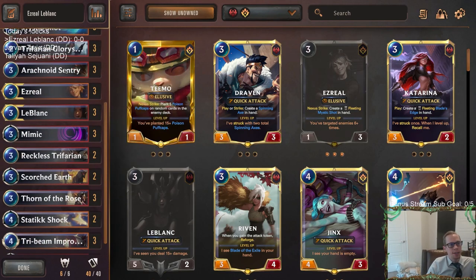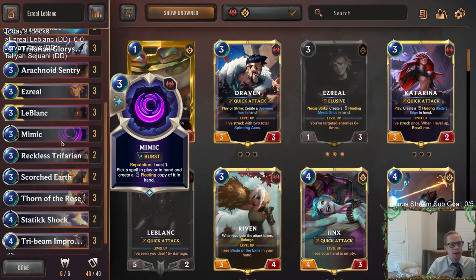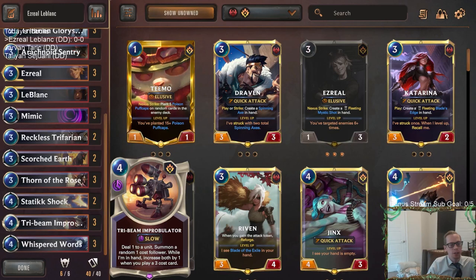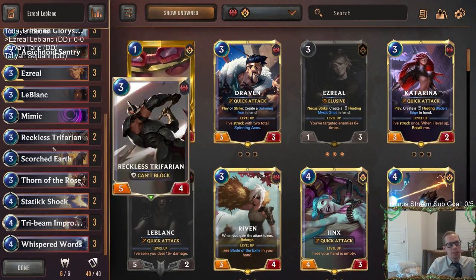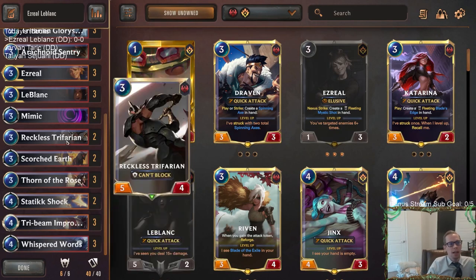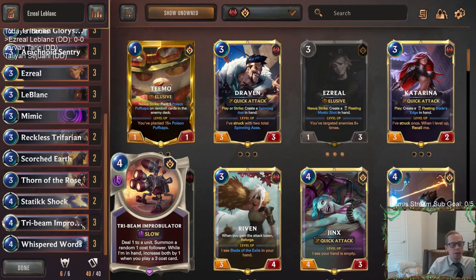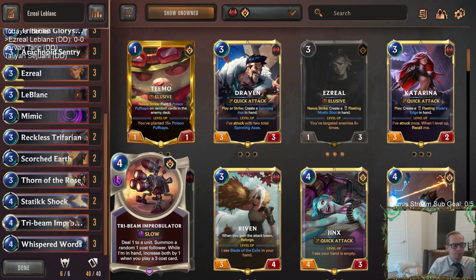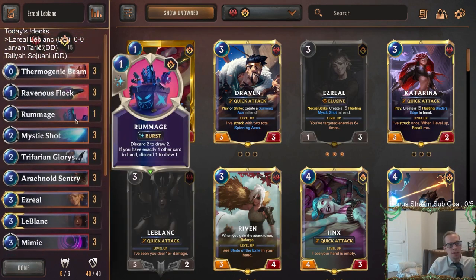If we don't have Reputation, Mimic costs three, but we can still use it to copy other stuff — especially copying Tri-Beam Improbulator, which is a really good use of it. We have lots of three-cost cards, so we'll be a great Tri-Beam Improbulator deck, and Mimic can copy it to get the plus-one bonus.